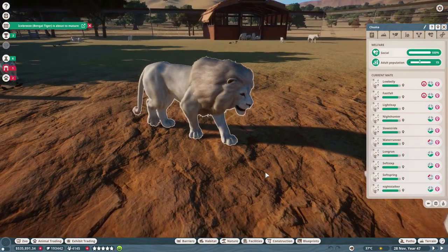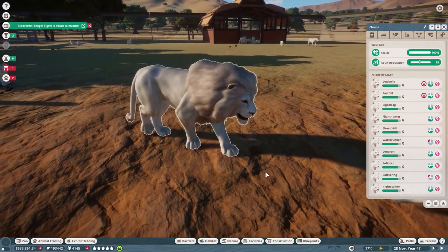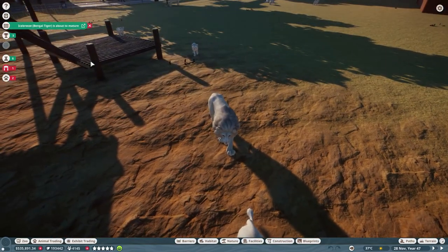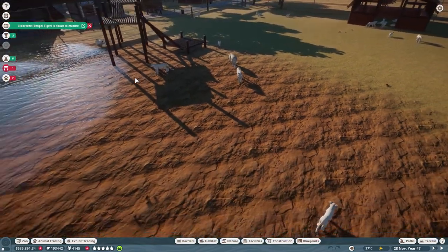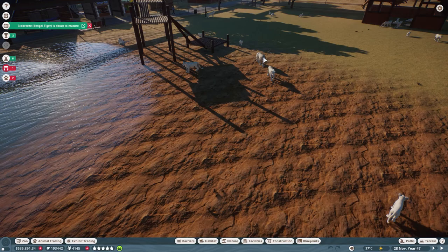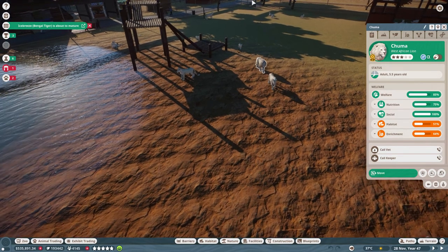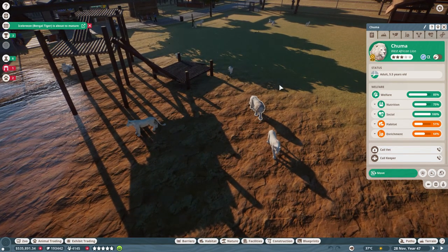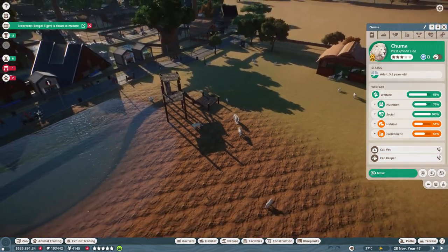The biggest strategy with lions is actually not to sell them on the market but to sell them for conservation credits — same goes for the tigers. For a good-rated lion with a rating over 9,000, you can expect somewhere between 900 and 1,000 conservation credits per lion released into the wild.